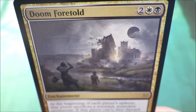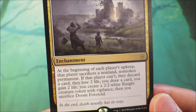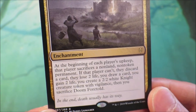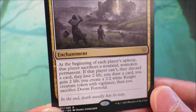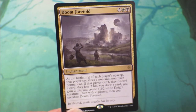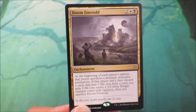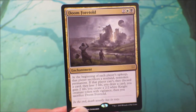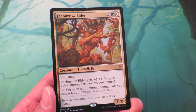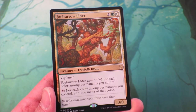Doom Foretold — it's an enchantment, 2 generic mana, 1 plains, 1 swamp. At the beginning of each player's upkeep, that player sacrifices a non-land, non-token permanent. If that player can't, they discard a card, lose 2 life, you draw a card, you gain 2 life, you create a 2/2 white knight creature token with vigilance. Then you sacrifice Doom Foretold. This card really tries to force players to start removing things from their board state, and whenever a player cannot do that, you get rewarded with a plethora of interesting abilities. This card can really synergize with a lot of cards in Magic's history, and there are some combos out there that work with this card that can create infinite mana.